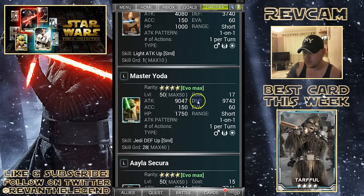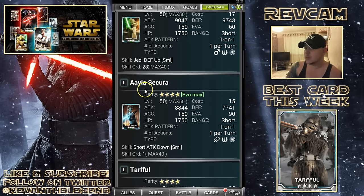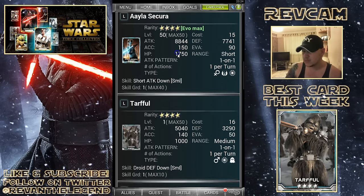Four star Master Yoda, green Evo Max, which is cool. And this one - Aayla Secura - I can never say her surname. I think I already have a green Evo Max of hers, so now that I have another one I don't know if that's going to allow me to perfectly evolve or not. We might have a look at that in a moment - that would be really handy.